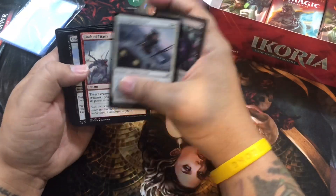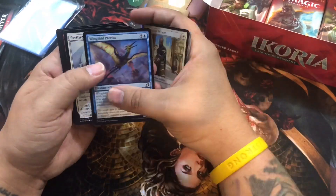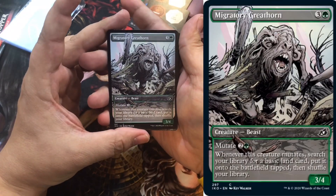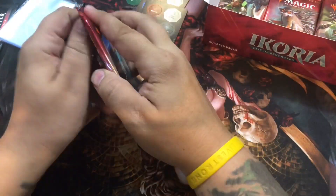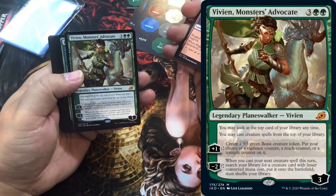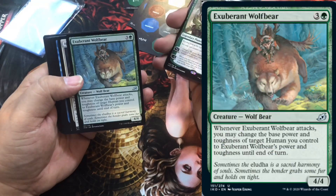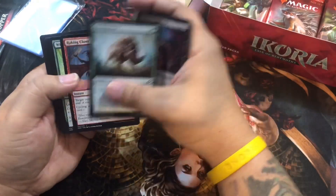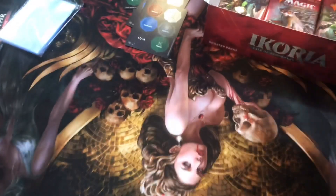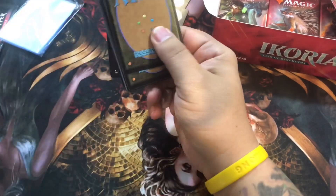I don't even put those things in decks - those are just things I keep for myself in binders more than anything else. Another Tool of Arts, the Laboratory Greathorn. Speaking of Planeswalkers, there's one of the two from the core set of Ikoria. I think this is going to be a fun set to play, guys. Unfortunately, in quarantine, we didn't really get to have the pre-release.